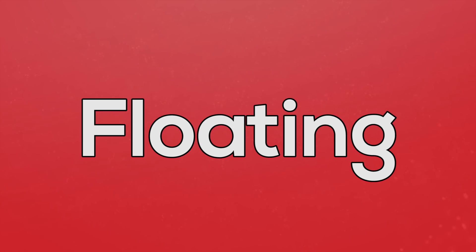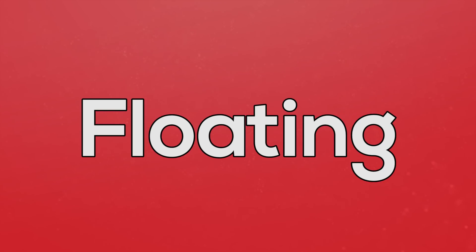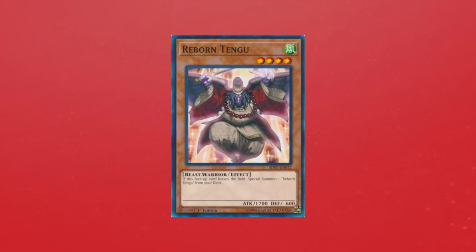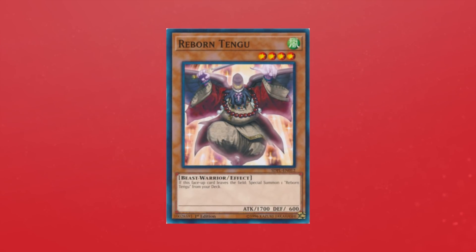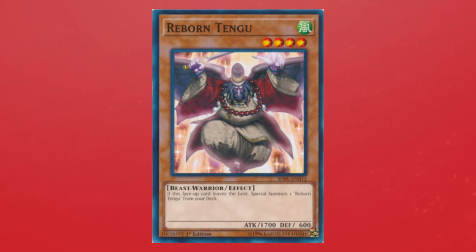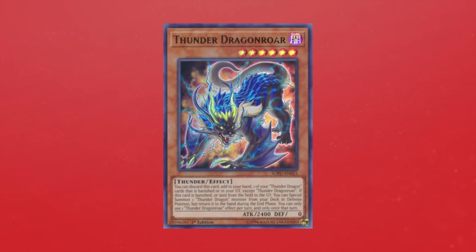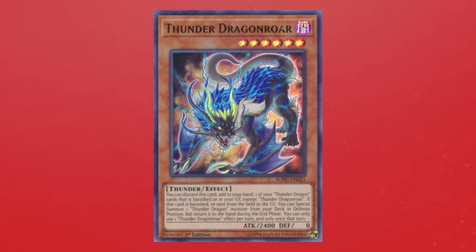To understand the rest of the video, we first need to understand what floating is in the context of Yu-Gi-Oh, and understand what Burning Abyss does and why this deck could still be relevant. Floating in card games is when a card essentially replaces itself, typically in the form of a replacement card. An older example is Reborn Tengu, which when it leaves the field will special summon another copy from your deck. Floating effects have evolved over time, for example with Thunder Dragons sequencing into more and more pluses, but Reborn Tengu is still a perfect example of what floating does.